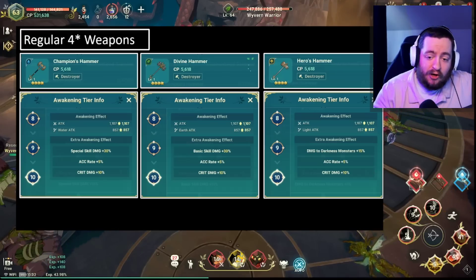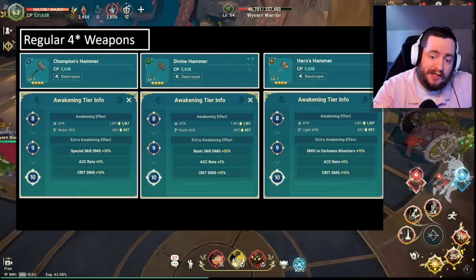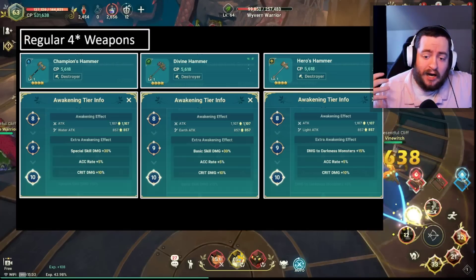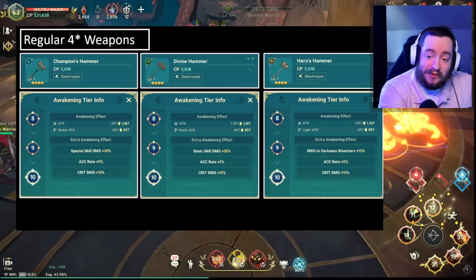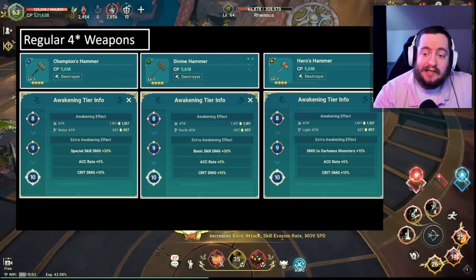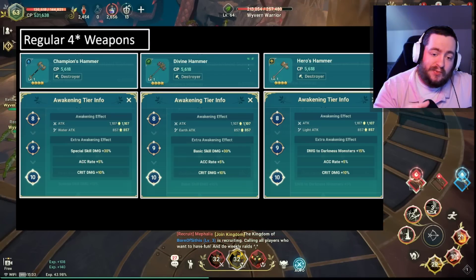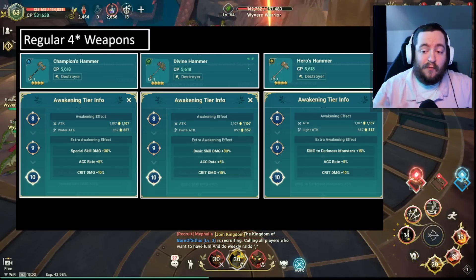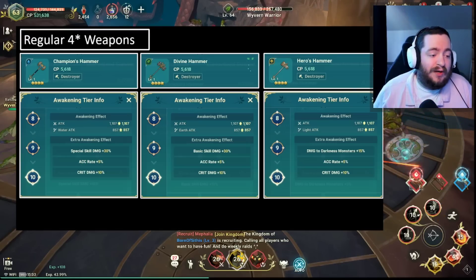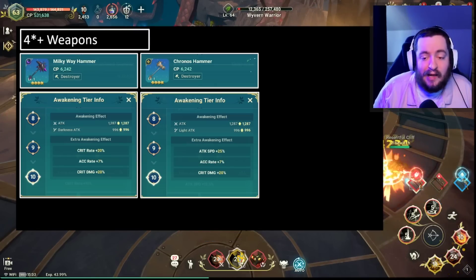For the light and dark based 4-star weapons, they give damage up to the opposing element that you're attacking. So they're going to give damage to darkness monsters plus 15% for the light-based weapon, and damage to light-based monsters for the dark-based weapon. So overall, the only thing that's really different and complicated is going to be the 4-star weapons. The one other class of weapons you want to think about is going to be the 4-star dark and light weapons.